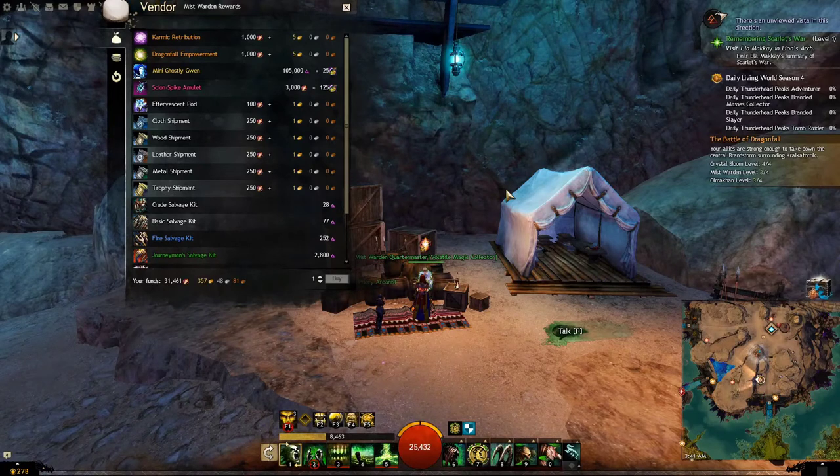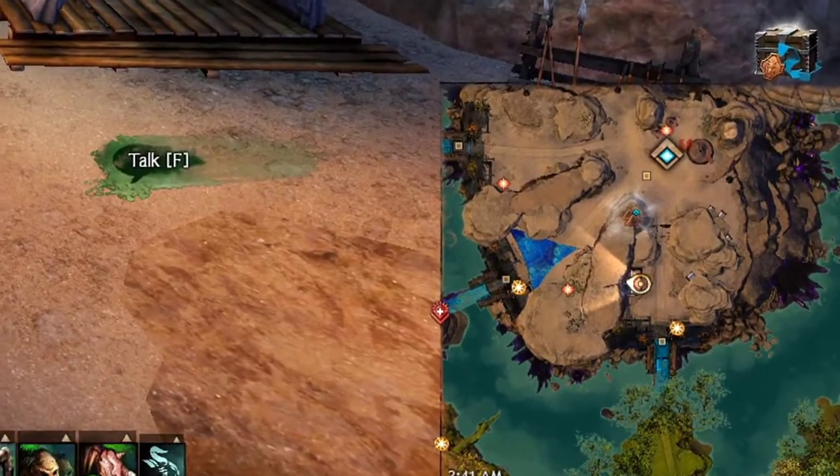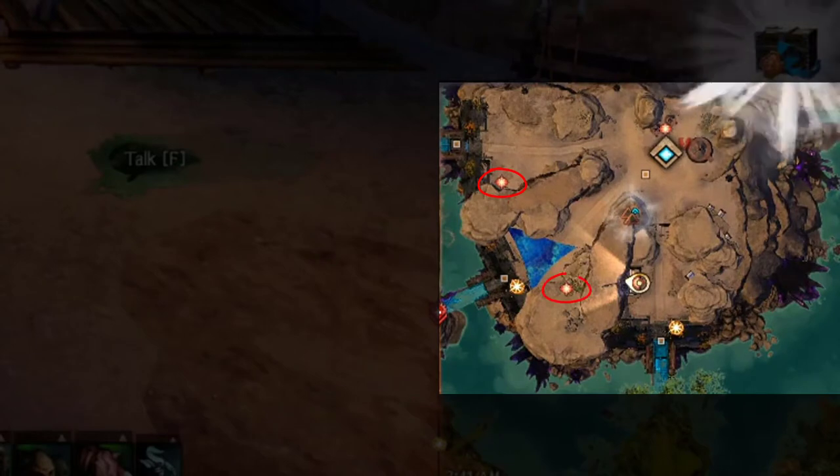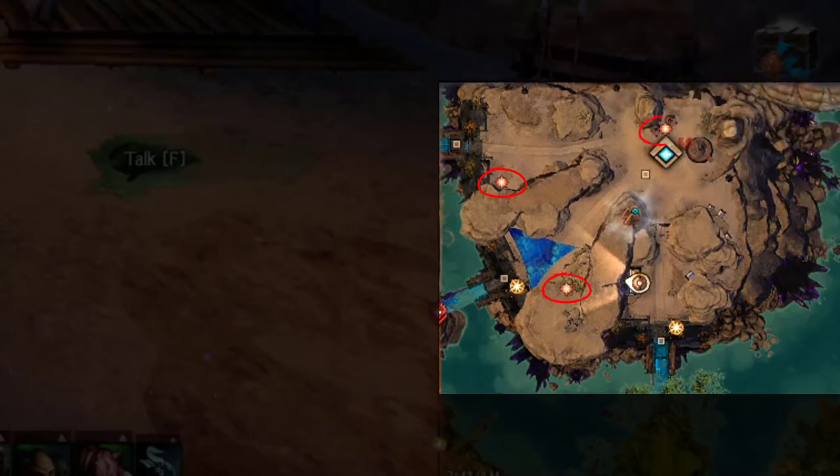Getting trinkets in Dragonfall is not really straightforward. They will be spread across merchants at spawn, and each one of them will only sell you items after you complete certain events. So you will need to work around the map a little bit before you can buy trinkets from this map.